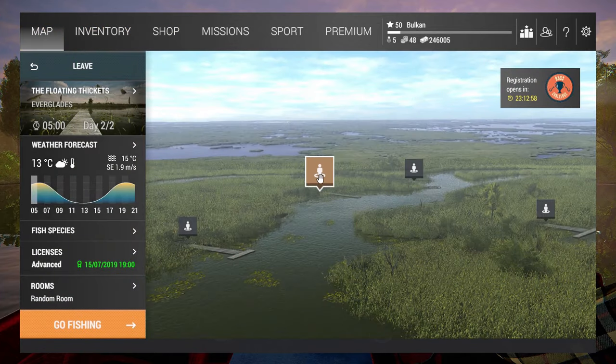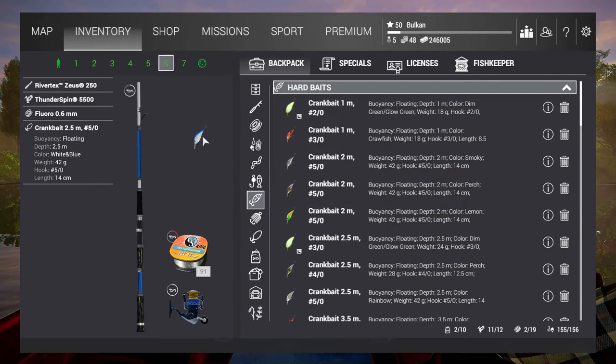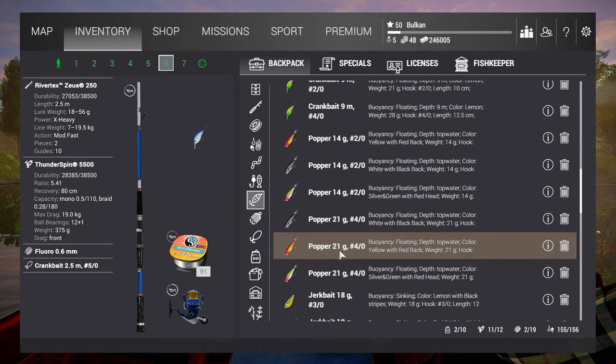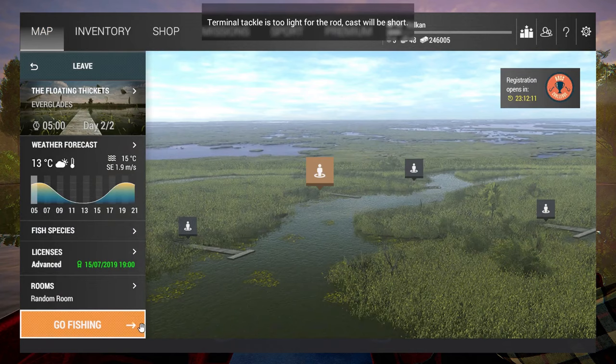Let's do some fishing over here at the floating tickets. I'll do some topwater — I know I can catch it with this fairly easily. What I want to do now is use the popper. You can catch it on frog, popper, and frogs, but today I'll do it with a popper — this guy, 14 grams, size 2 hook. There is a bigger version but I like this one better; it gets me more hooks.